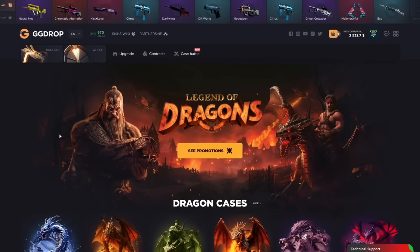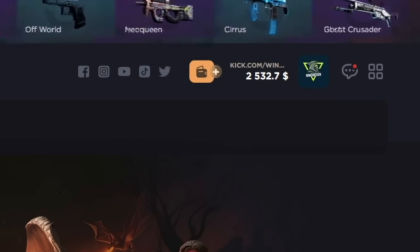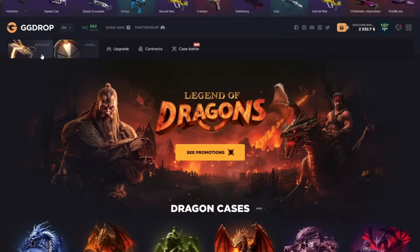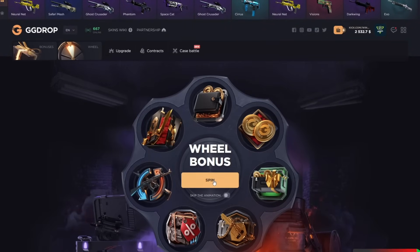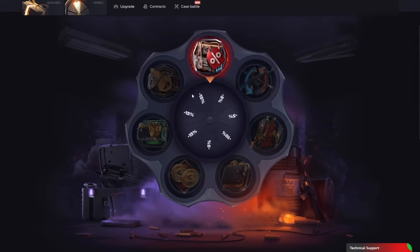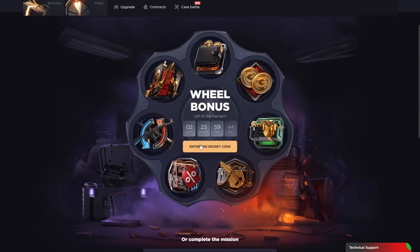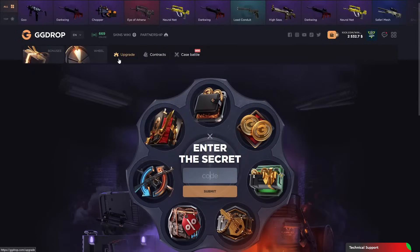What's up guys, I'm Winchester and today we are on GG Drop and we have a 2500 token balance. If you want a free 10% deposit bonus and free cases, you need to click the description section and join my link. After that, click the reel section and click spin to get free skins. I also have a free reel spin section and we got the 5% deposit bonus. Click enter code and I will give you some free reel codes.